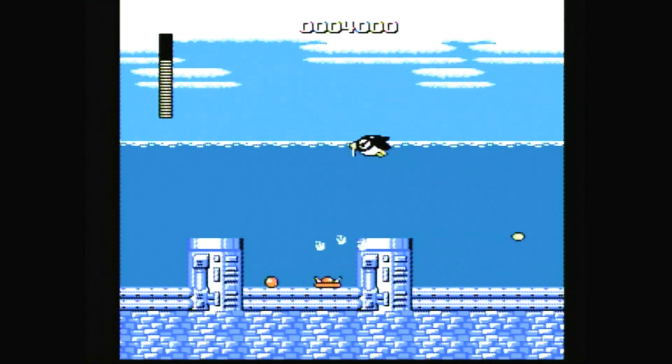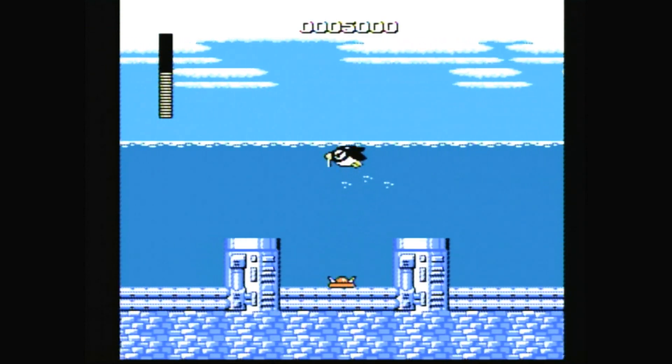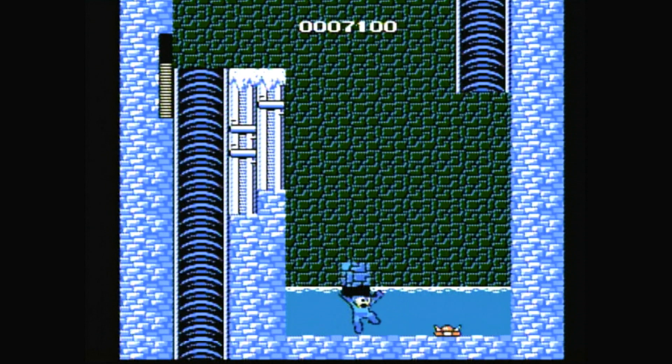The big hook with Mega Man — the thing that's made it stand out over the years — is that after you find a boss and kill the boss, you absorb his powers. And for the rest of the game, Mega Man can actually use that boss's powers against other bosses. There's a little bit of strategy to this too, because certain bosses are vulnerable to the weapons of other bosses. So if you can figure out the right pattern to attack the six bosses, it makes the game a bit more manageable. But even so, by Mega Man standards, more manageable only means you're not going to smash your head into a wall.